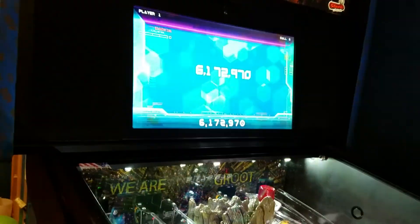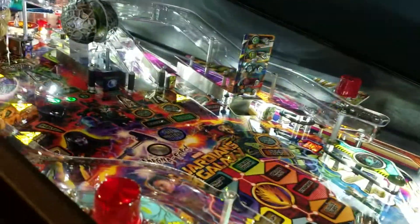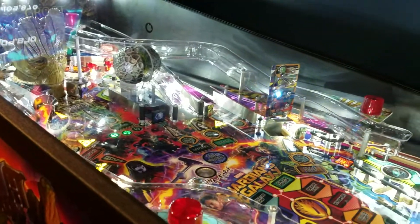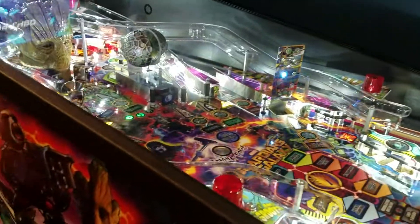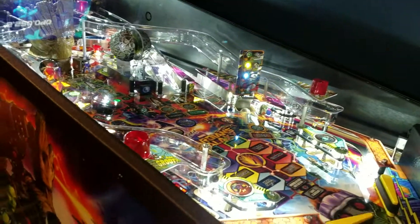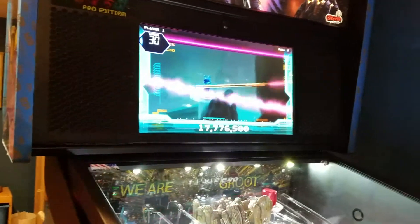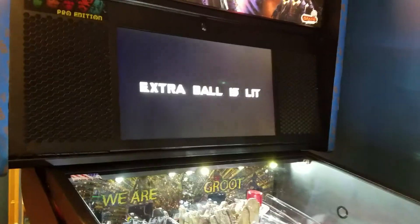We're almost ready for multiball. Ideally what I'd like to do is start a mode, then get multiball. Let's see if we can try it out. This Rocket's got a pocket three times. Keep getting rims. There we go — now we're going to pick a mode. How about Yaka Hero? Let's do that. And Groot multiball should be ready. Yeah, it's ready. Groot multiball with Yaka Hero going.